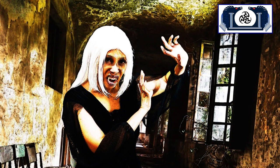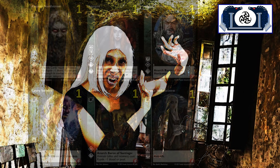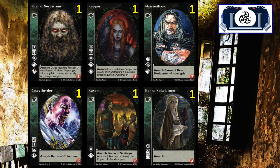This is going to be a 54-card set. You're going to get six crypt cards and 48 library cards. Looking at the crypt, you're going to get one copy of Ragnar Nordstrom, one of Keegan, one of Massimilano, one of Casey Snyder, one of Kewin, and one of Hannah Knocklondon.